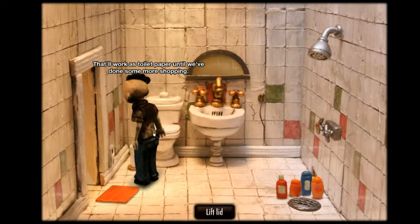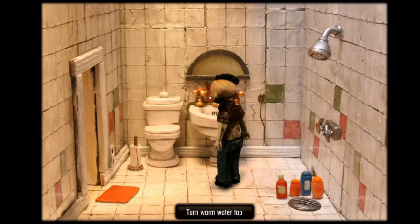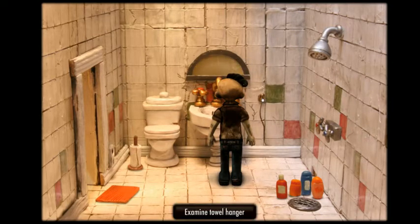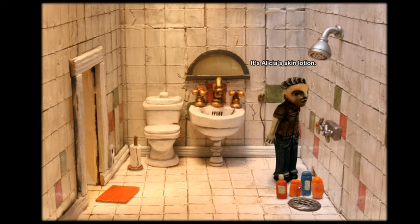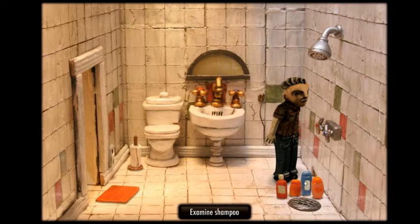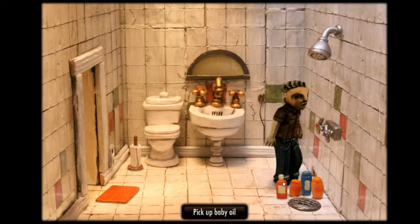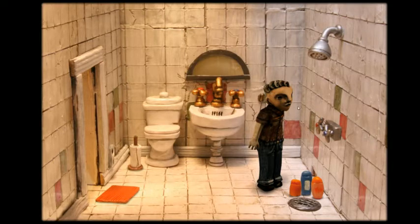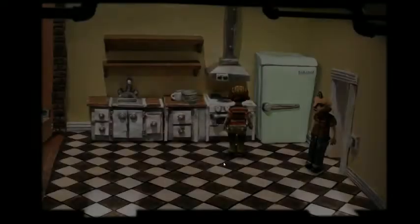Let's go into the bathroom. Roll of paper — that'll work as toilet paper until we've done some shopping. Lift lid. Turn on warm water tap. Hello, handsome. Only one hanger — presumably the previous tenant was single. Skin lotion, it's expensive but she swears by it. Baby oil. I'm just gonna quickly do a scan.